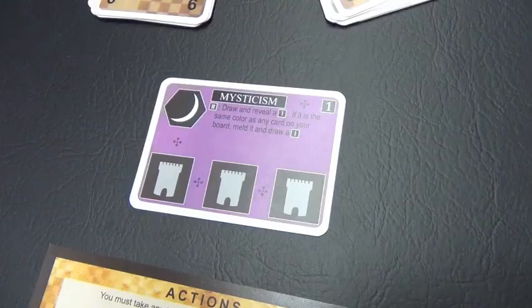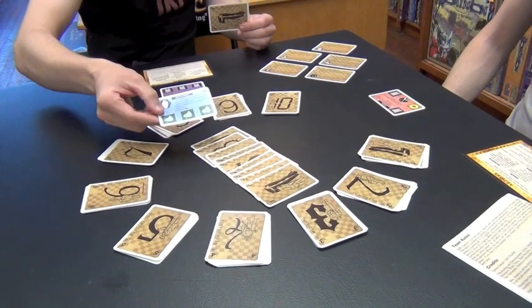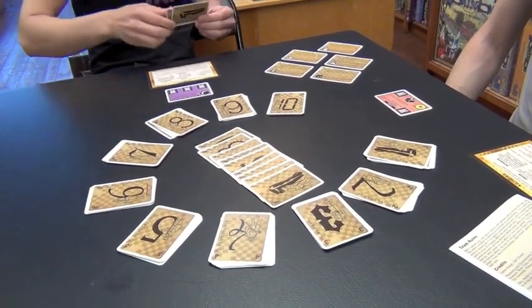Skylar goes next, and he begins by melding Mysticism. For his second action, he's going to activate Mysticism's ability — or dogma — allowing him to draw a card from the first pile. If the card drawn from the first pile is the same color as a card he's already melded on the board, he can automatically meld it and draw another card from the one pile. Otherwise, it goes back up to his hand.